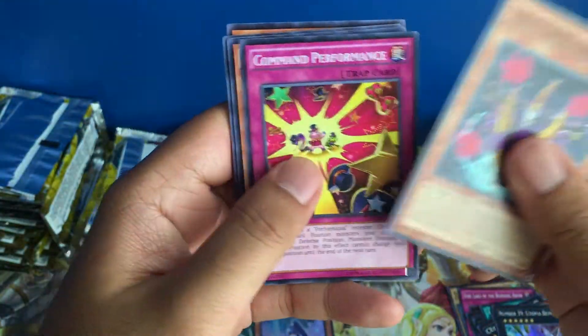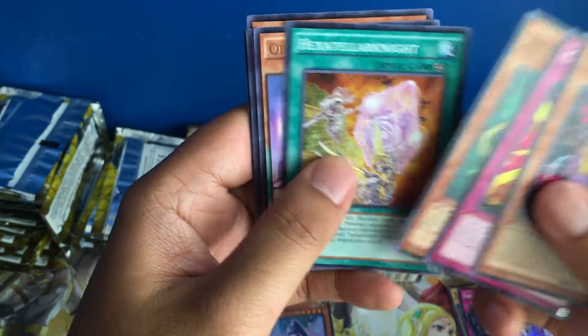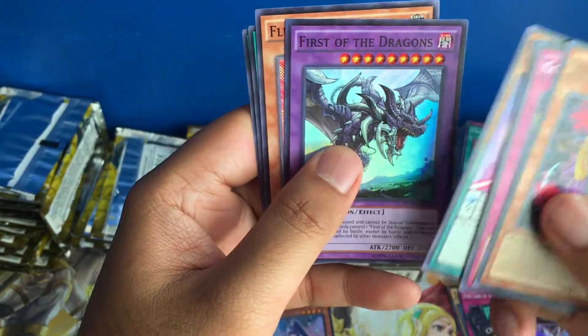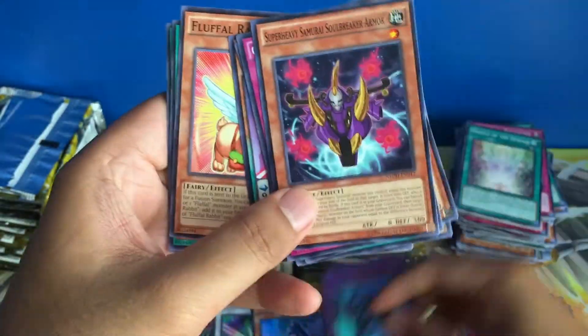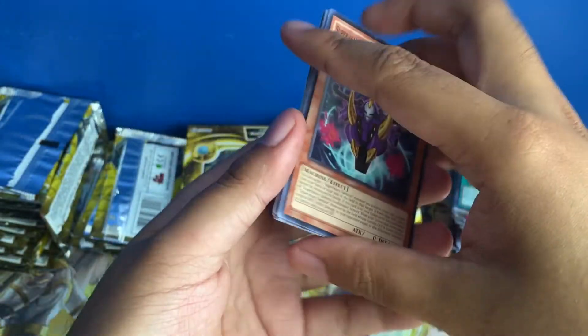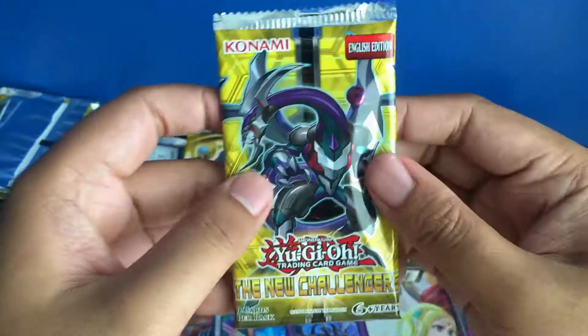Soul Breaker Armor, Prokion, rare Klee Forge Shell. First of the Dragons — Super Rare. I really thought I got the El Shadal Monster.